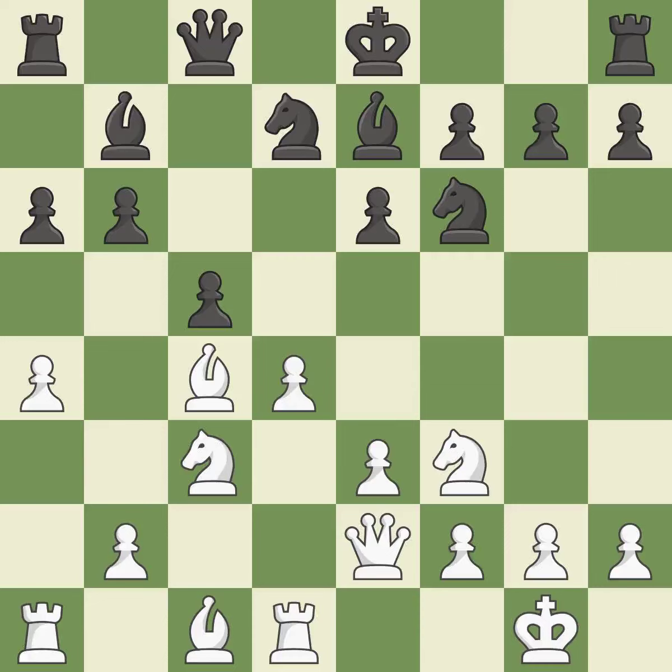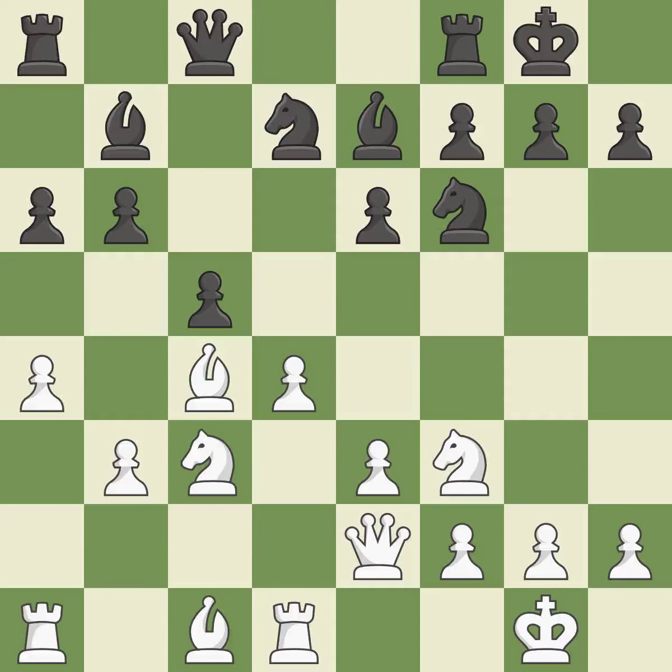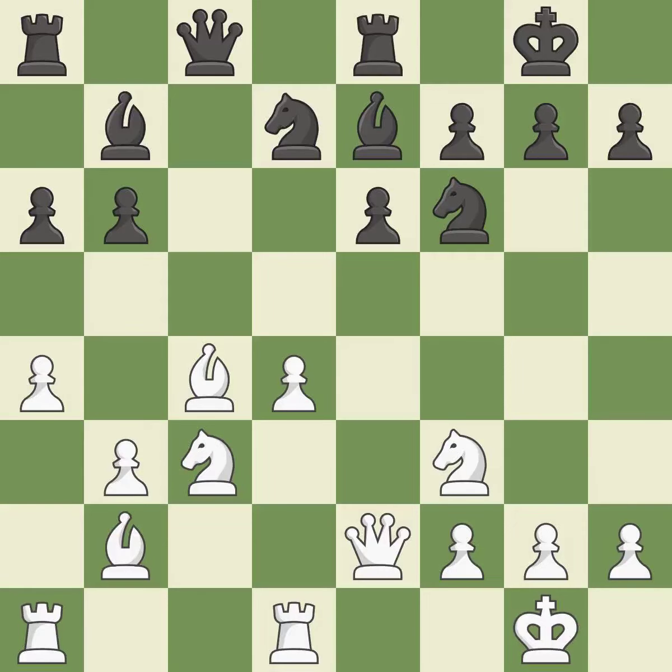By developing a queen from its beginning square, this activates the queen — it is ideal. Castling gets the king to a safer square, out of the center, while also developing a rook. Castling to the same side of the board as the opponent avoids some of the attacking associated with opposite-side castling. Now that the rooks can see one another, they can defend one another. It is a fair deal after all captures.